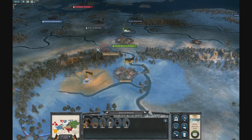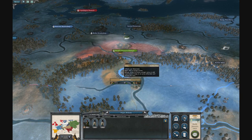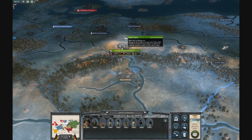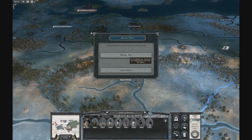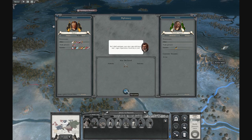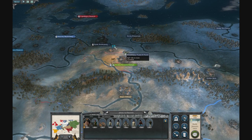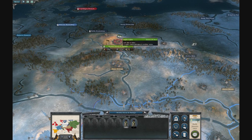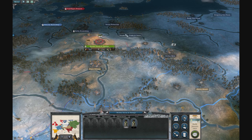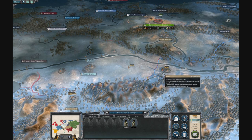The first thing I would do is go and invade Saxony. The reason is that they currently have no allies, which means if you attack them before Prussia allies with them, it will be so much easier. Because eventually Prussia will ally with them, and then you'd have to fight Prussia too, which will be really complicated.